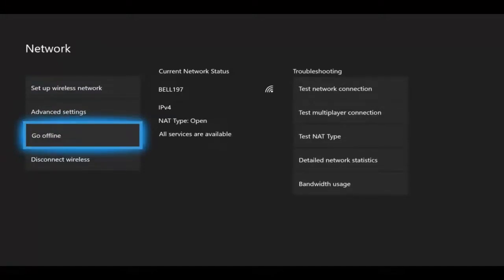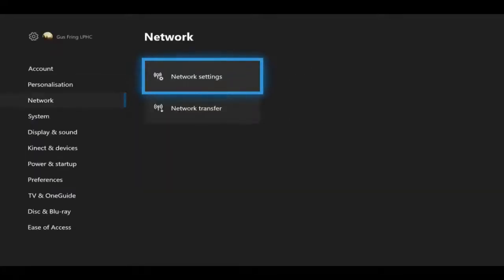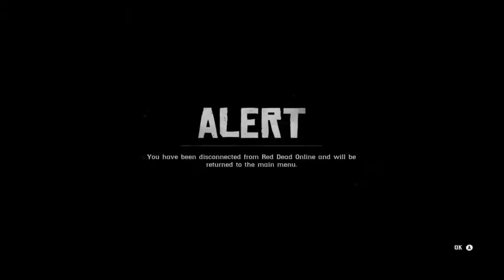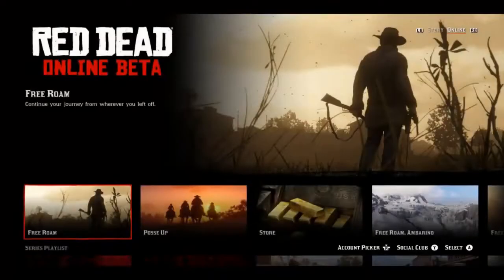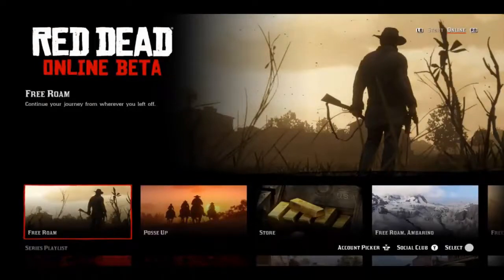Wait a few seconds, then reconnect your internet and back out from this menu. It's gonna tell you that you have been disconnected from Red Dead Online, unable to join, failed to retrieve session details — just accept both alerts and simply select Free Roam.